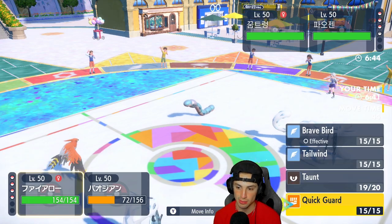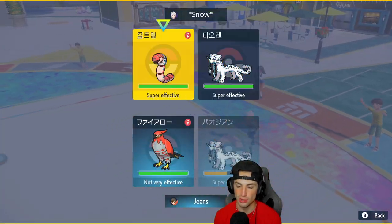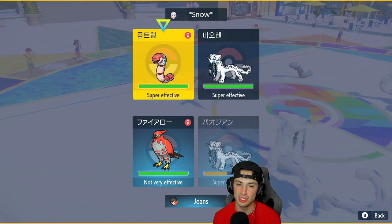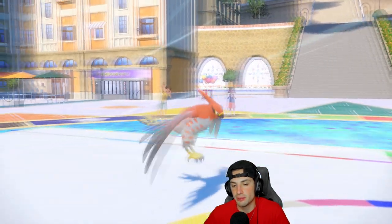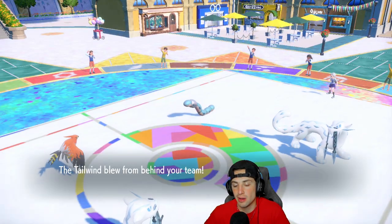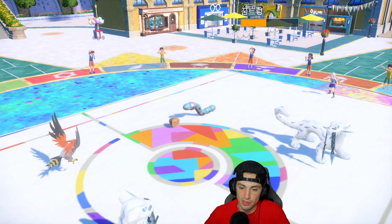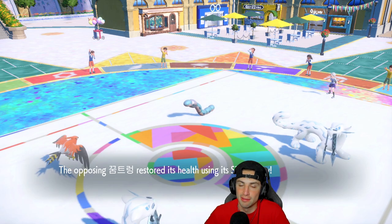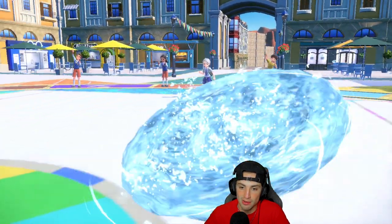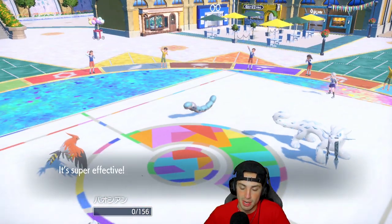I think we set up Tailwind and go for a Sacred Sword on the Earthworm slot to chip some damage. Tailwind goes up. Sacred Sword flies and does about half damage, which is great. Of course their Sitrus Berry activates. Then they use Ice Spinner into Talonflame and Body Press comes out — KO'ing Talonflame. Earthworm came to play.